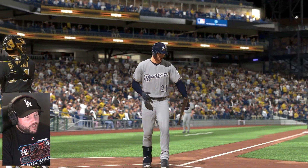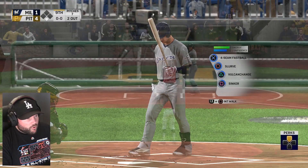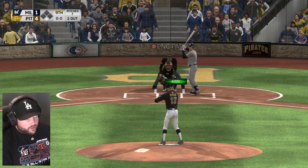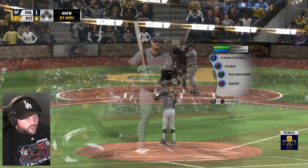Swing and strike three, 99 miles an hour — I'll take it! Now Ryan Braun to end the game. Start him off with the fastball, right out there, low outside. Ground ball to second.